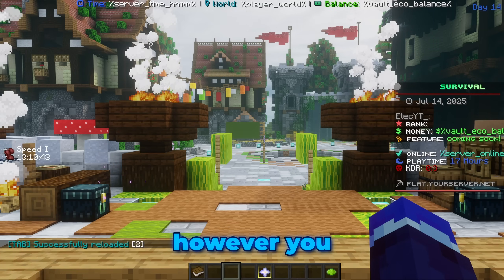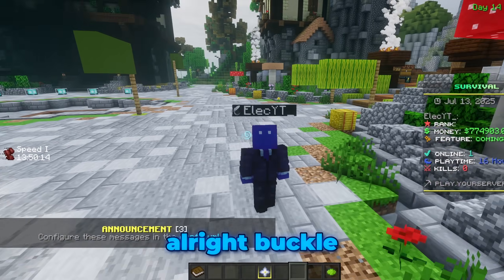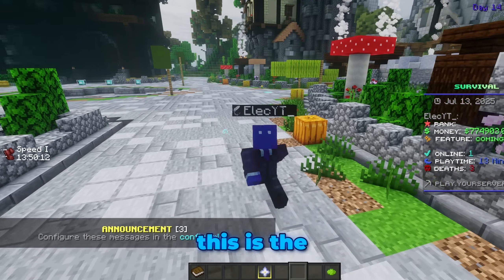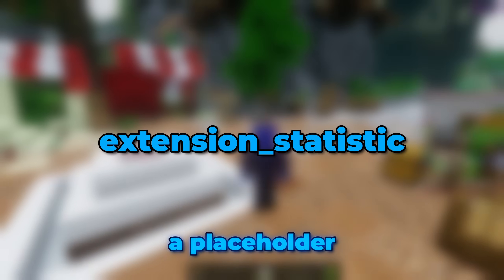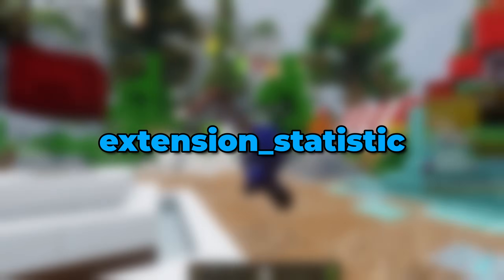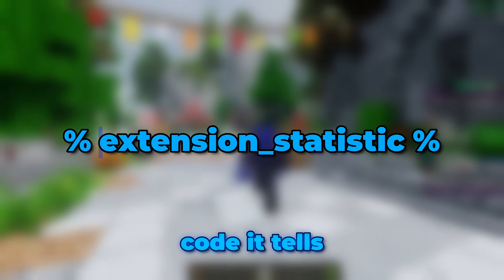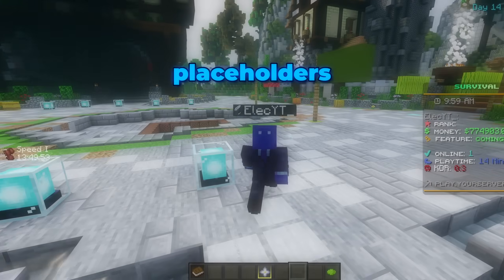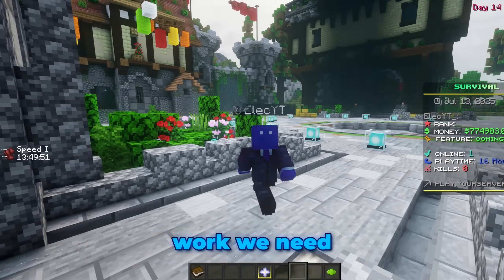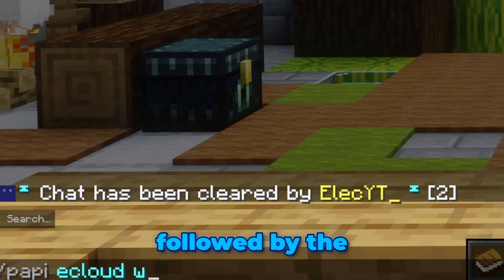However, you might notice some of these pesky placeholders aren't quite formatted. Time to fix that. Buckle up, because this is the trickiest part — I'll do my absolute best to make it sound less like rocket science. Placeholders are one of these mystical things, always starting and ending with fancy percent symbols. The very first word of the placeholder is like a secret code — it tells you which extension you need to install. Think of an extension as a whole collection of placeholders.